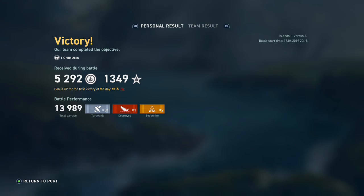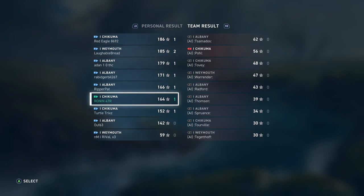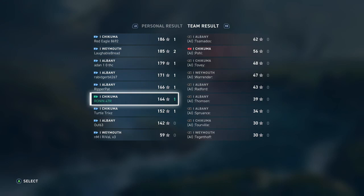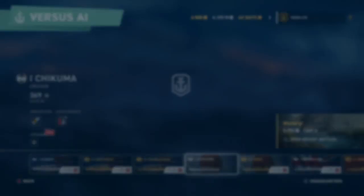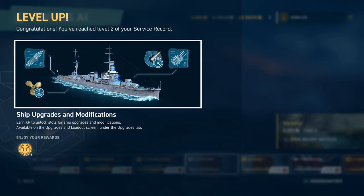Nothing to brag about here — 31 hits, 1 sunk, 2 fires. Coming out pretty low. As I alluded to, this is not only a tier 1 but the Japanese line at tier 1 is not the cruiser you might think it is. It's really designed to be a scout — not really an in-your-face battler compared to other cruisers.